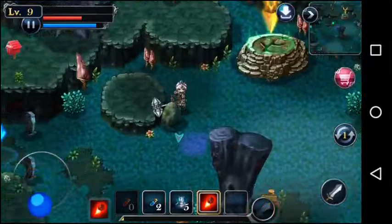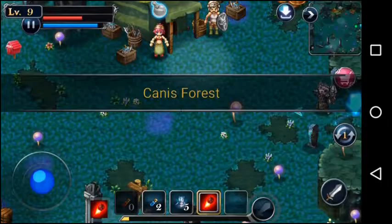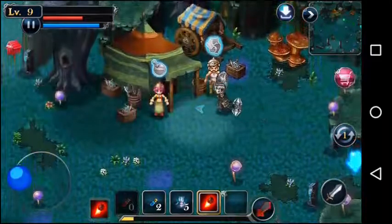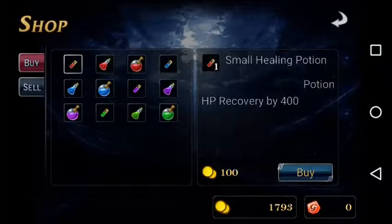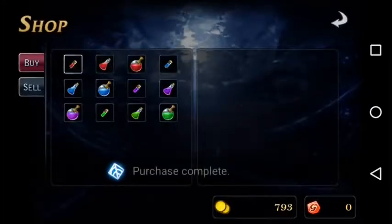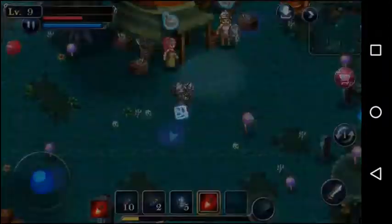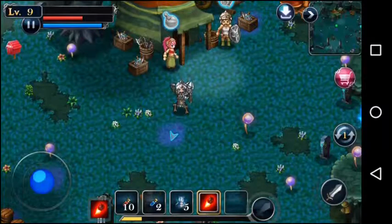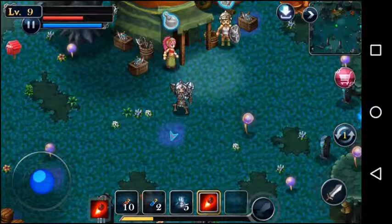I'm actually gonna have to end this episode without beating this level. What we're gonna do is go to the woman who sells potions and rack up on potions — we're gonna buy ten of these for two thousand gold, save it, and then re-attempt this on the next episode. I'm really sorry I couldn't progress, but at least we leveled up, got new equipment, and are getting the hang of things. If you enjoyed this video, subscribe to see more from me in the future — catch you guys on the next one, take care!